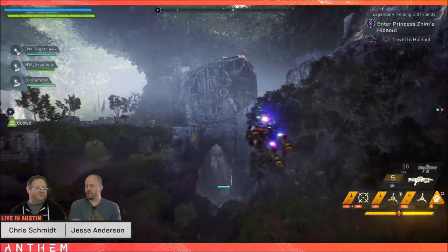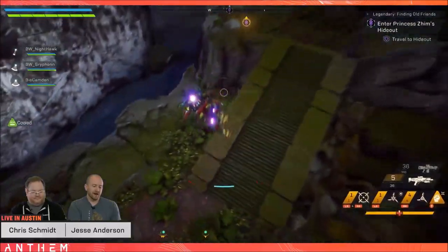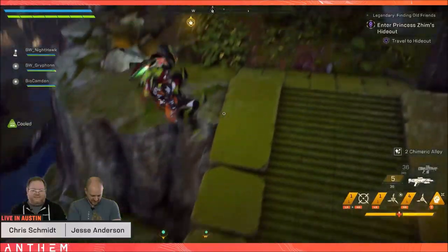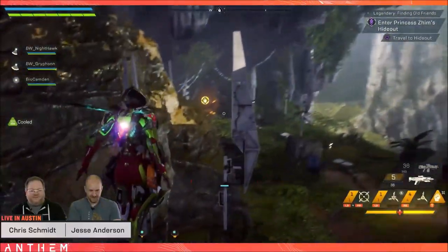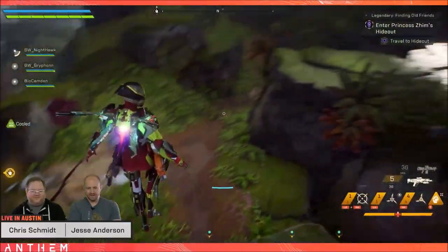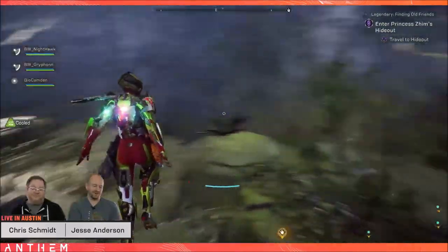Finally, world events on maps are now visible after discovery. If you go down and respawn, there's now a marker on the map so you can navigate back to the world event without having to search for it. Ideally you should spawn just outside the world event, but this is an acceptable solution for now.